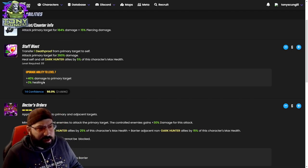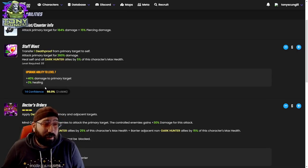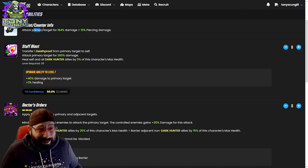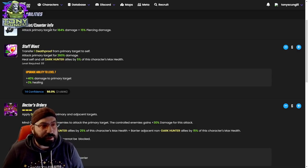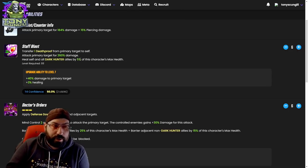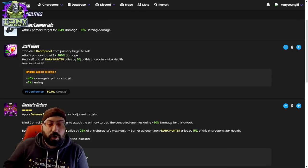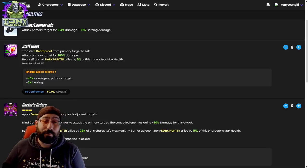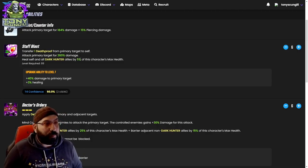You can see by the assist counter information that he doesn't do the healing on double attacks, which is why striker kind of goes off — on a double attack he doesn't transfer the death proof. Striker is kind of eliminated because his basic getting the second attack doesn't really make much of a difference. The 5% healing — healing self and all dark hunters whenever he basics — seems small, but if his speed is so high and you're constantly basing, you're throwing out a decent heal. The downside is it's literally only to dark hunter allies, so it's probably a skippable tier four.